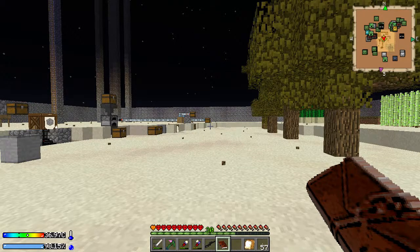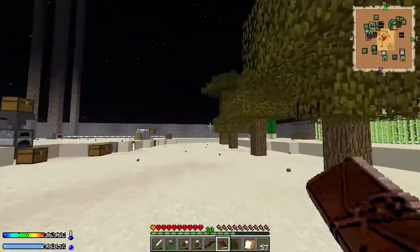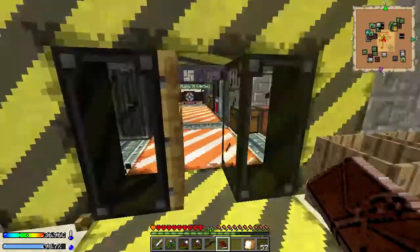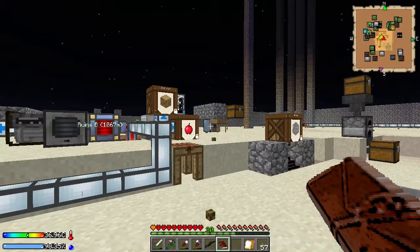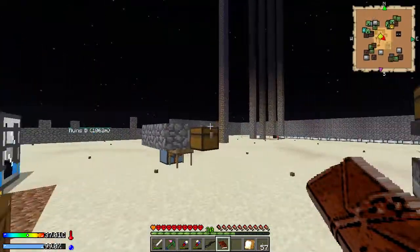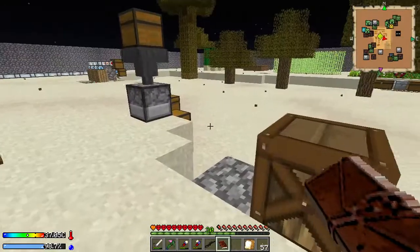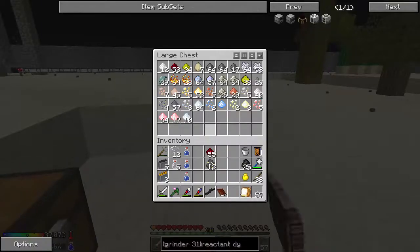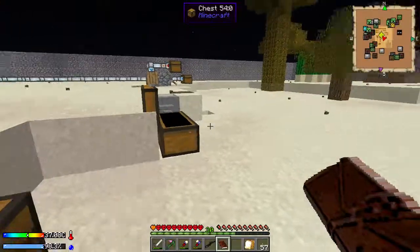Hey guys, how's it going? My name is Doliz and welcome back to Crash Landing. In the last episode, we made a Pulverizer and an Autonomous Activator. I've been sifting some gravel and a little bit of sand, but mostly gravel because we need some broken nickel ore. We need nickel — that is the crucial piece that we've been missing.